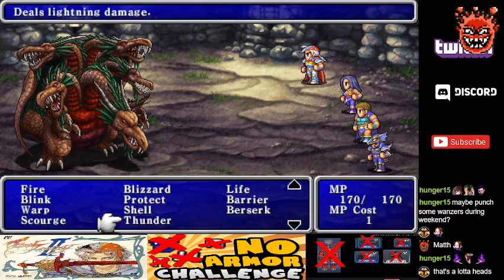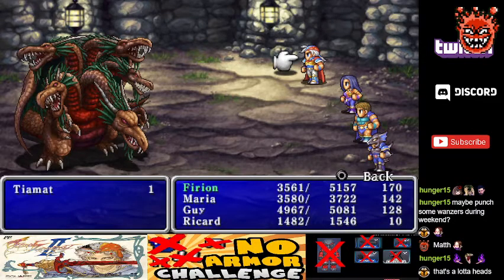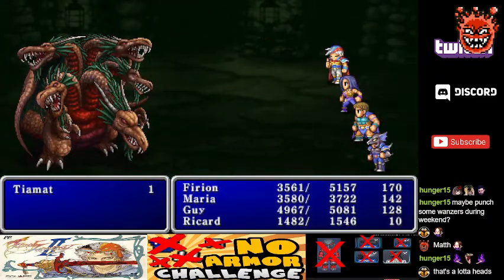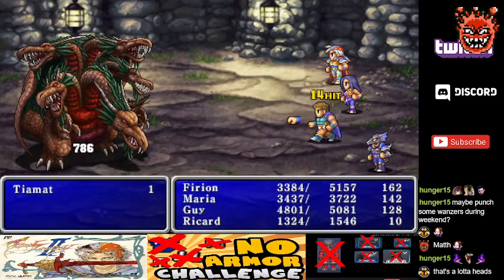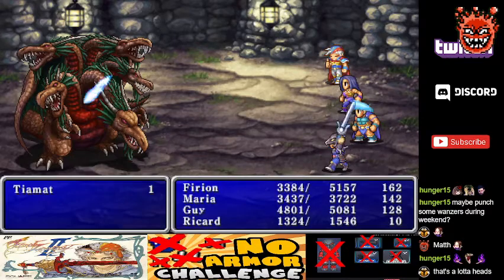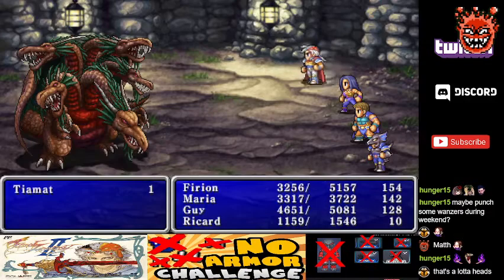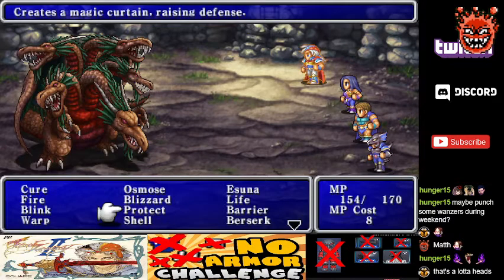All right, I appreciate a challenge. Let's set up with Protect on as many people as possible. Richard is going to be doing no damage, but I don't want to abuse Sleep if I can help it. With the amount of HP we have right now we don't really care about magic attacks — poison cloud, ice storm, blaze — at best 200 damage per turn across the board, which we can just shrug off.